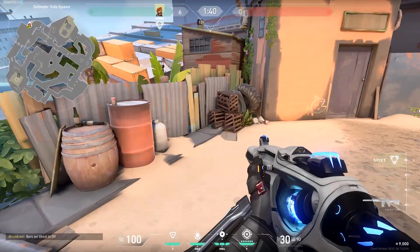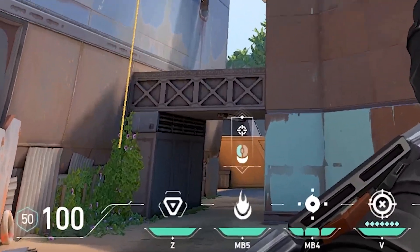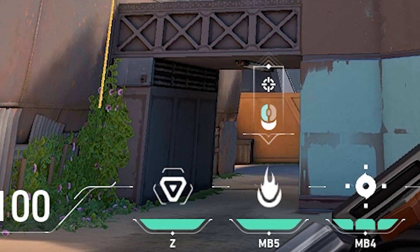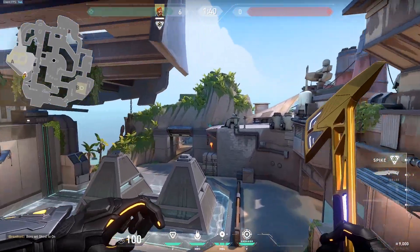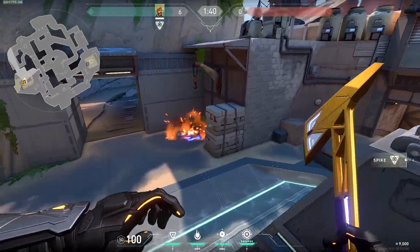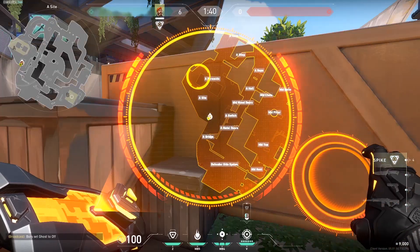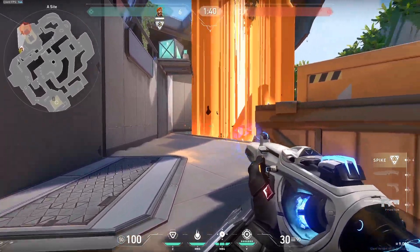Now let's do some retake lineups. For A site, come to this corner next to the wooden pallets in CT. Use the line between your stim beacon and molly icon and place it to make an L shape between the metal and grass. This precisely places it on the brick's position, so any enemy hiding back there will receive maximum damage and fully clear them out. Combine this setup with the orbital strike back site and you've got yourself a free retake.